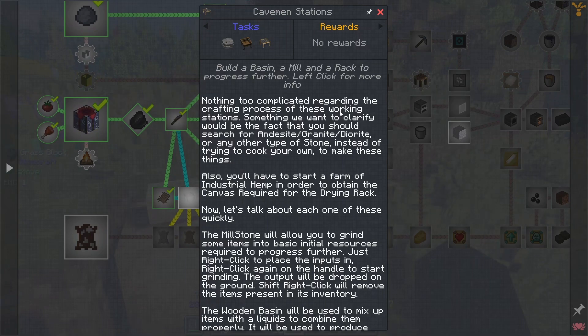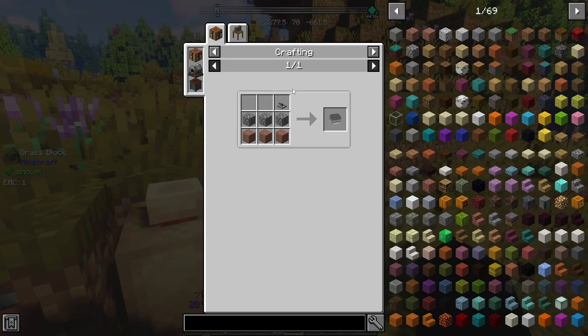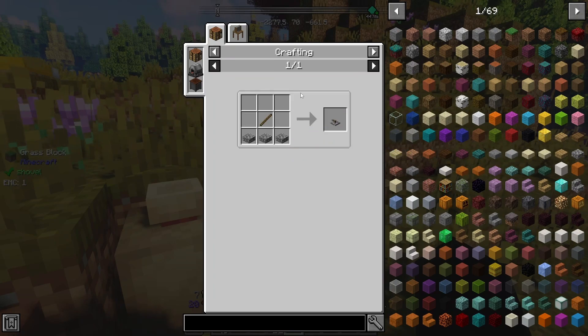Now we just need a millstone, wooden basin, and a drying rack. Nothing too complicated regarding the crafting process of these workstations. You should search for andesite, granite, and diorite or any other type of stone instead of trying to cook your own to make these things. Also, you have to start a farm of industrial hemp to obtain the canvas required for the drying rack. The millstone will allow you to grind some items into basic resources required to progress further — just right-click to place the inputs in, right-click again, and the handles start grinding.